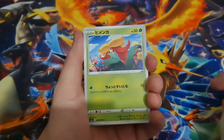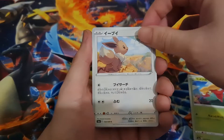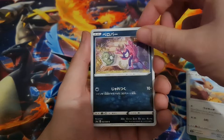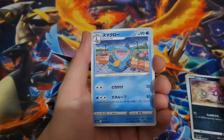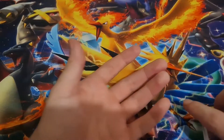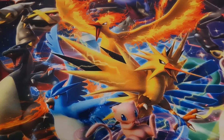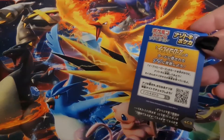We have a Gossifleur. Eevee — nice. Impidimp. Marshtomp. Another energy. Magic does not exist. Big sad. I feel like we're gonna pull nothing. Last, last pack magic, because technically it wasn't the last pack for me, but this is the very last one.